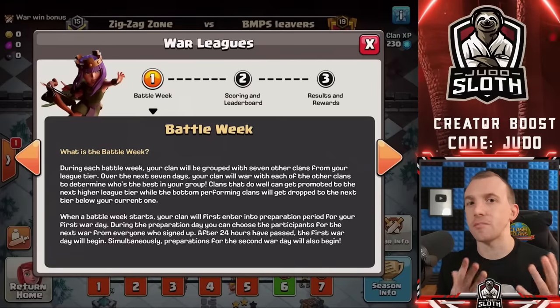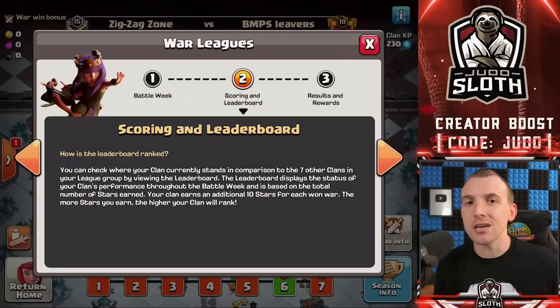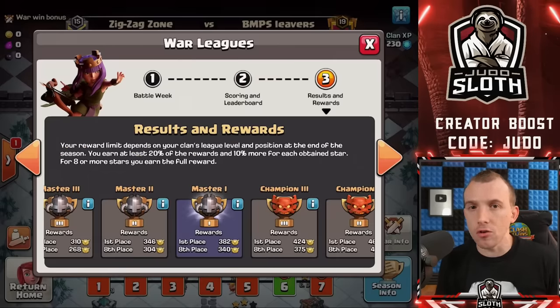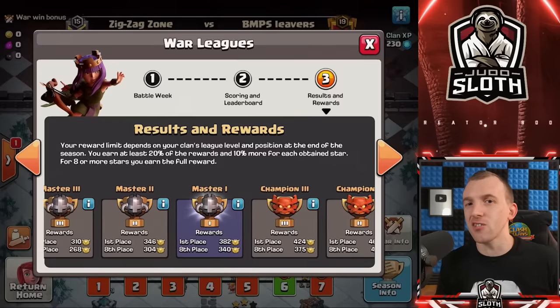The Clan War League Medals are a special type of currency that you gain by participating in the Clan War Leagues, which happens once per month. I'll go over the distribution of medals first because it can sometimes be a confusing subject, before we go over how to best spend the medals. I have video chapters in case you are returning to the video so you can skip right ahead to whichever section you wish.